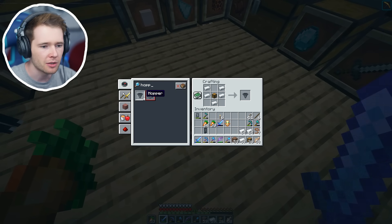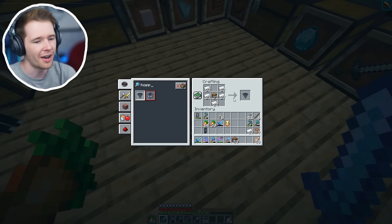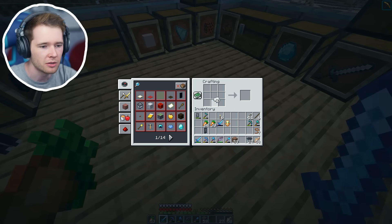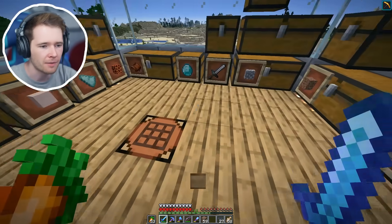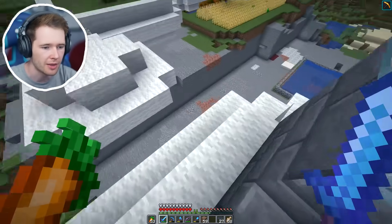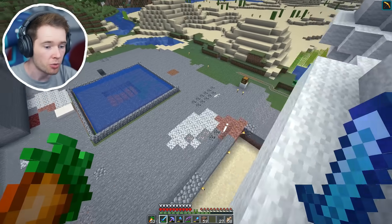Let's make some hoppers — we need to make 27. Do we have enough? Look at that, the iron farm coming in clutch, and we still have 57 left, which means we should be able to start adding to our beacon soon so we can get insta-mine in blocks.